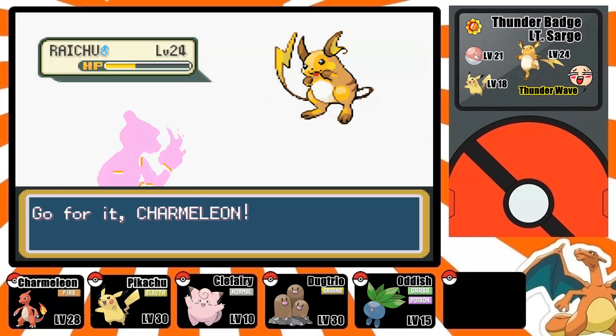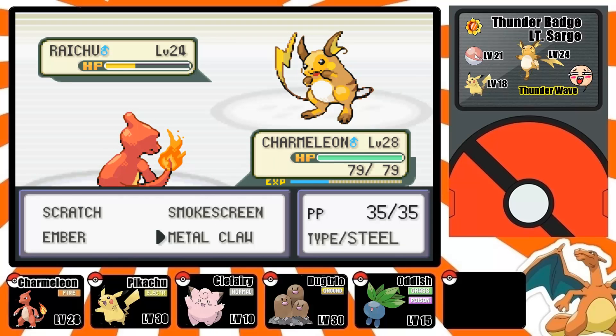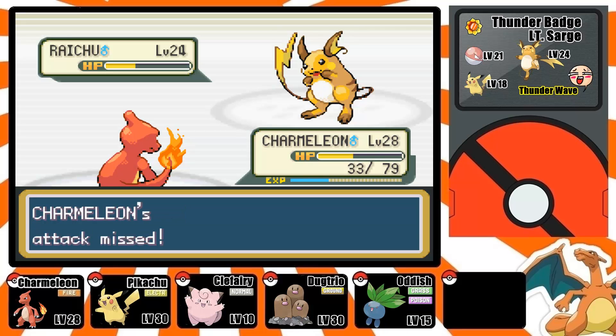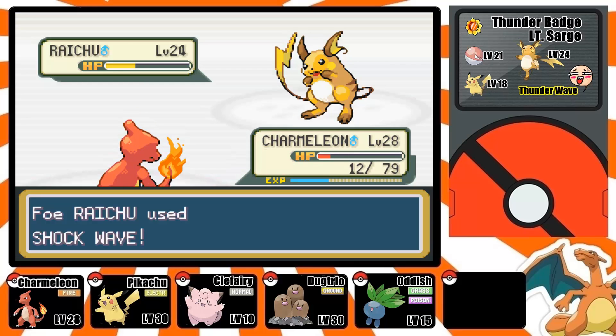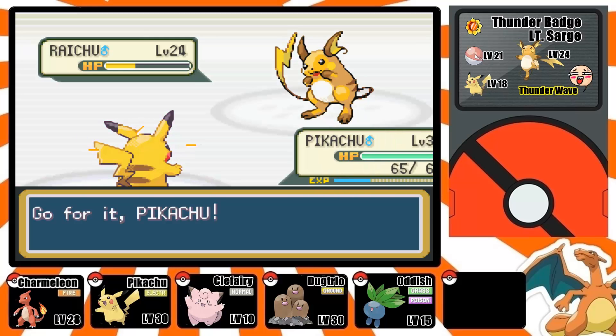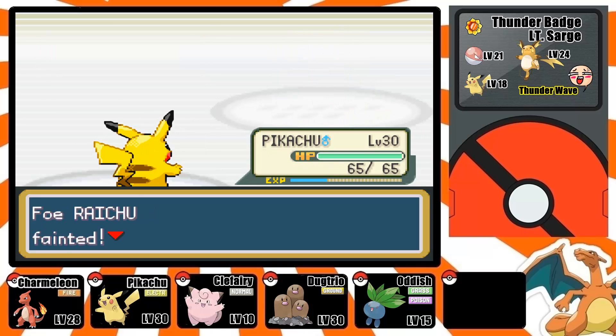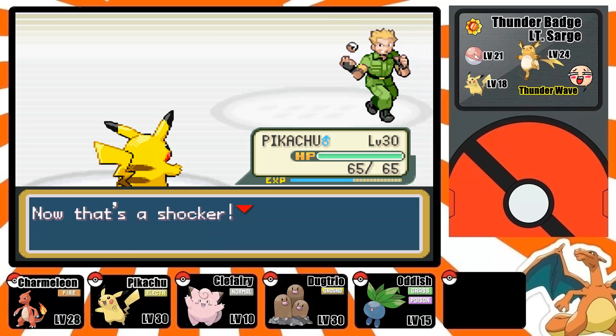So maybe Pikachu will do me some good here. I'm going to use Slam — and there you go, Pikachu did it! Pikachu is a pretty speedy guy and he's not easily fooled by evasiveness, so he can land a couple of hits. Unfortunately my Dugtrio was missing all day long, but Pikachu came through and that's pretty good.